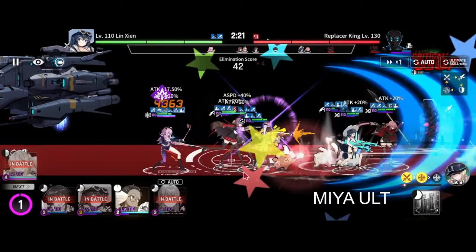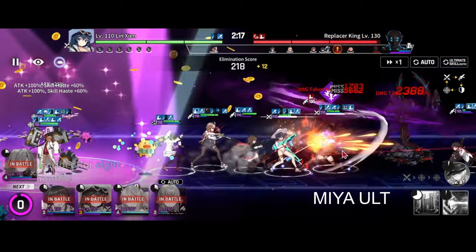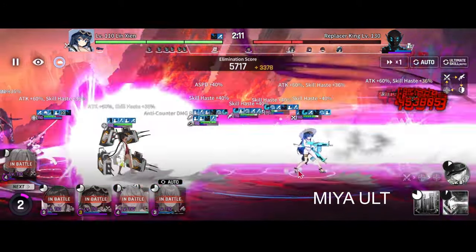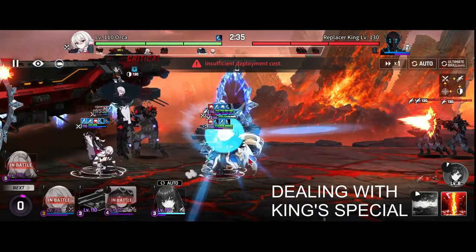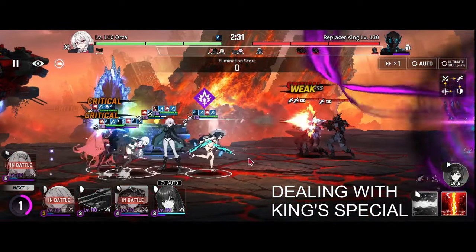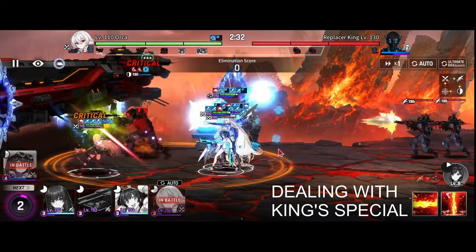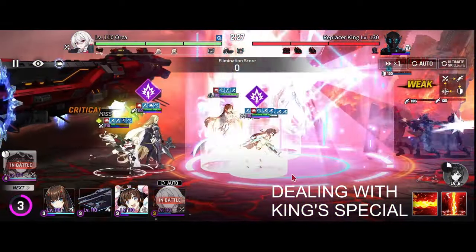The biggest tip this season is going to be Mia's ulti. You want to use her ulti then use everything. It takes 6 seconds for her to actually use that ult, so you have some time to do other things. King's special is only 1 hit, so you can sit there and use units like Juxiun or Ella to counter it, protecting your team. Since King's special is only 1 hit, you can also use shields to protect your team, as you see from AGS's special here.